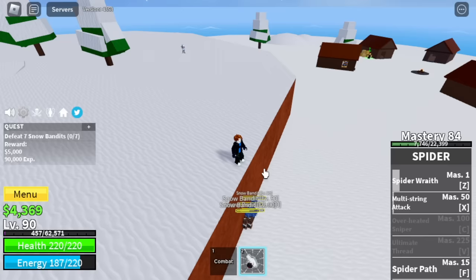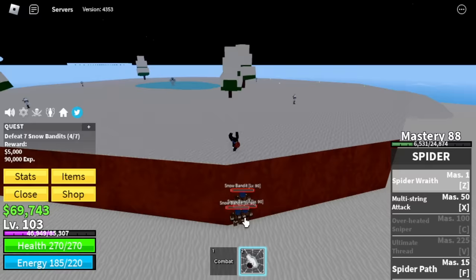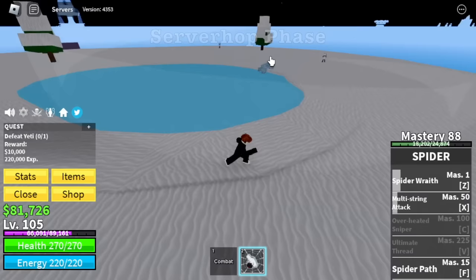So off to the Snow Bandits. High Ground is our friend here — as you can see, they cannot damage us. So keep using your skills. Next up, at level 105, target is Yeti. Server hopping phase starts here. From here until 2nd Sea, mostly we will be doing server hops. You need to keep or create distance with this boss — we almost died.